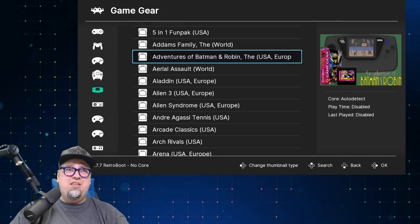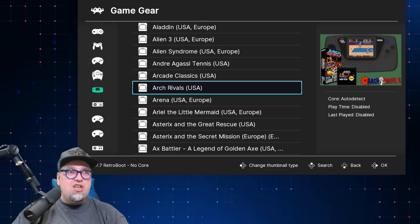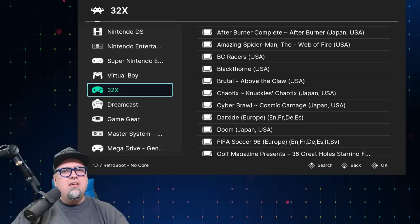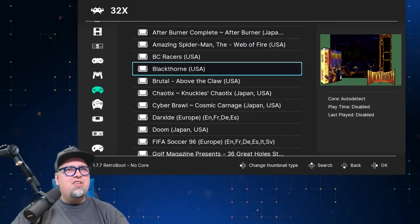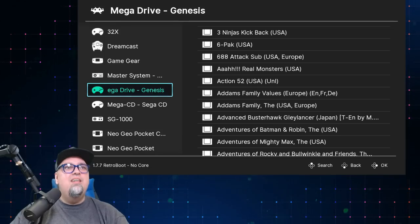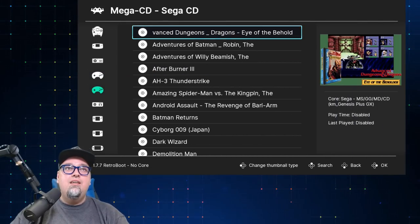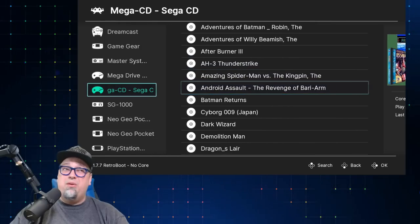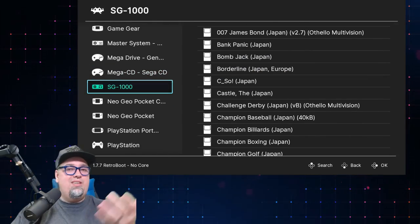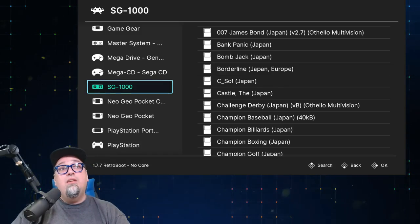Game Gear — there's a ton of games on Game Gear, and I like how this has the little box art screenshot type stuff for these systems, keeping you visually stimulated. Master System — love that. Genesis or Mega Drive — tons of games there. Sega CD, Mega CD — pretty cool stuff, these play amazingly well. SG-1000 — always love seeing SG-1000 because it wasn't a system I ever played, but there are tons of cool games for it.